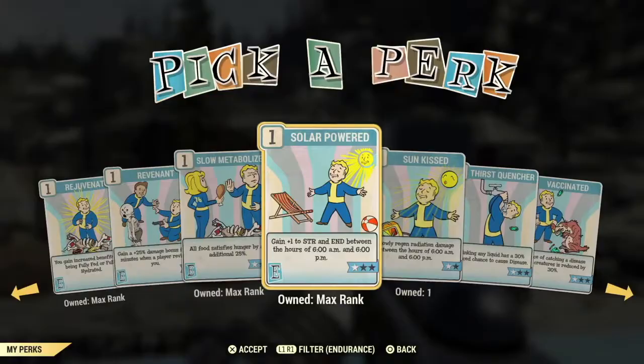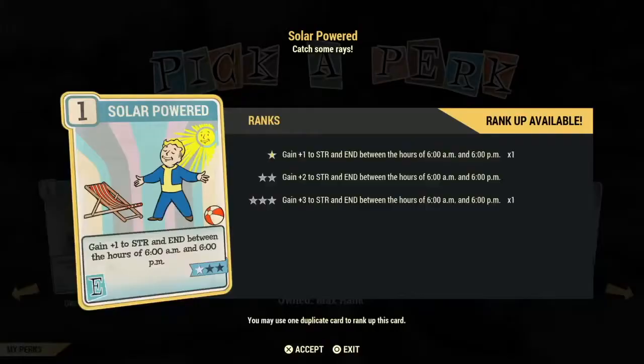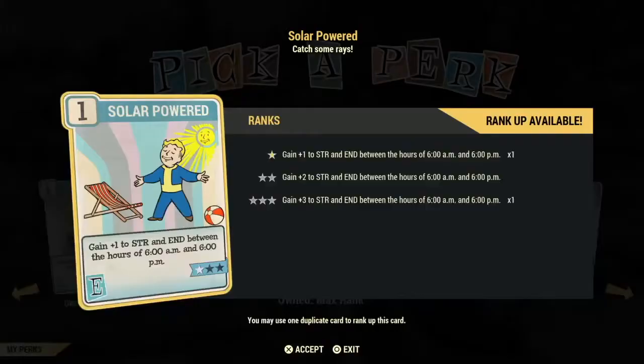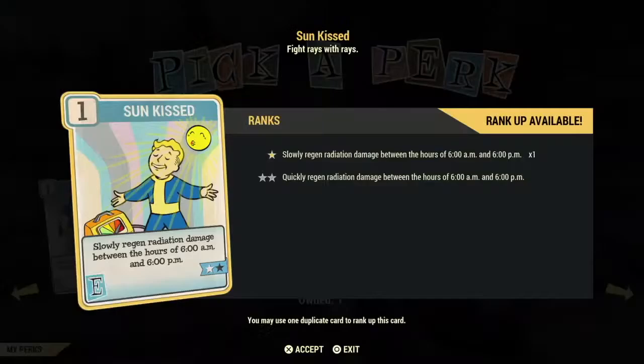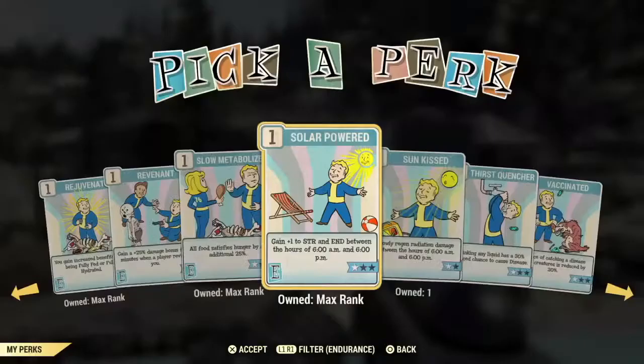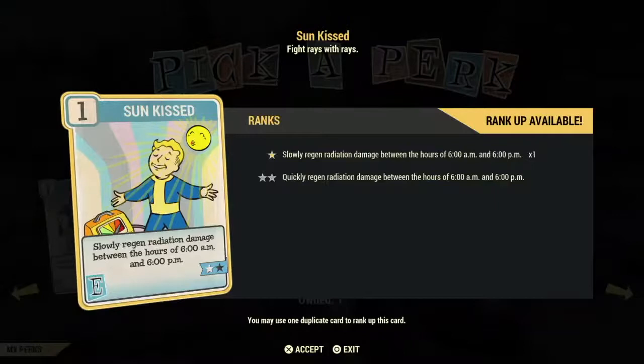Solar Power I consider a very good investment card no matter what build you are. Between the hours of 6am and 6pm you gain up to 3 Strength and Endurance. Endurance is very important because it's the one thing the bloody build does not elevate. Sunkissed is not one of your investment cards, but it's a good card to have if you don't have RadAway and you have radiation — between 6am and 6pm it will remove radiation. Don't keep this slotted if you are a bloody build trying to maintain a certain radiation level.